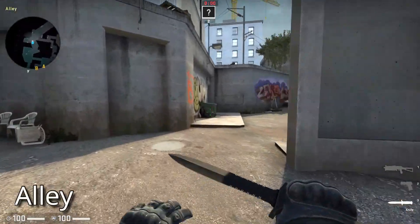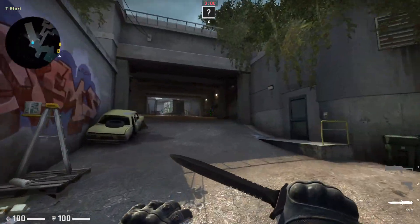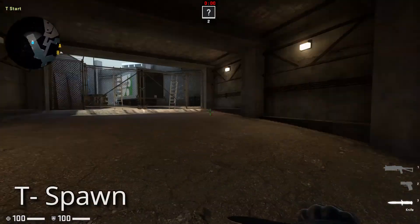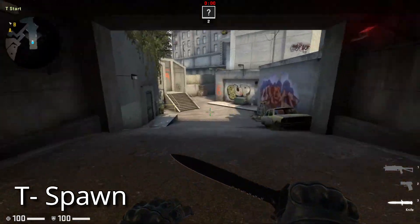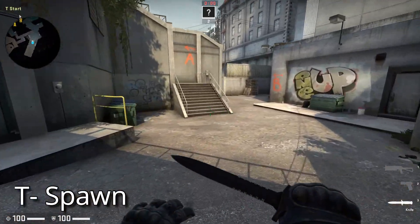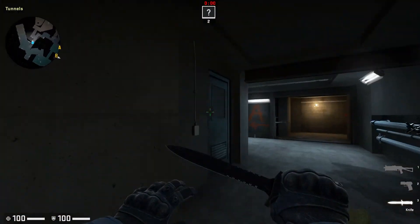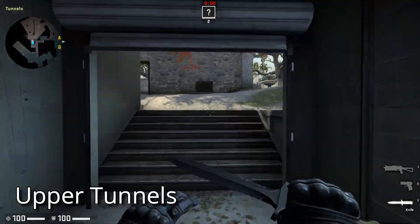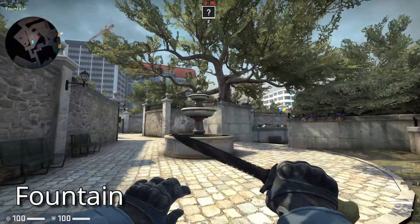Now this is the alley. And this is the T spawn. These are the upper tunnels. And here we are back near the fountain.